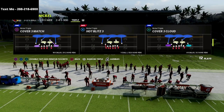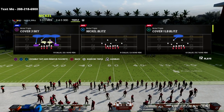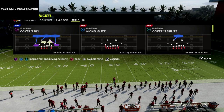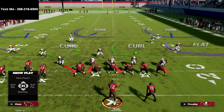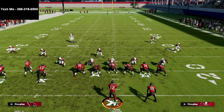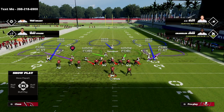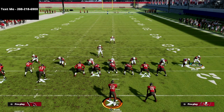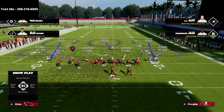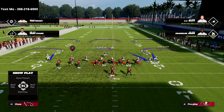Now, I want to show you how to shut down PA boot over. The best way, in my personal opinion, to stop the PA boot over is to choose the cover three out of the nickel triple. The way this is going to work is it's actually a really simple setup. All we're going to do is show blitz, and you could do a couple different versions of this. But honestly, that's pretty much all you really need to do. If you want to blitz this right outside linebacker, that will help the pressure.